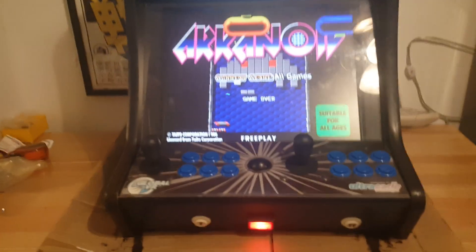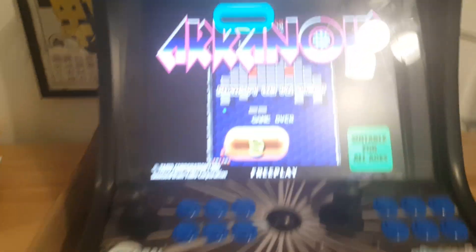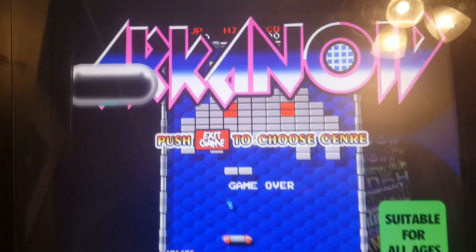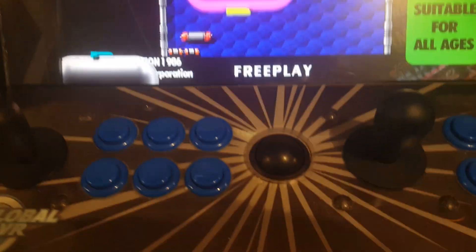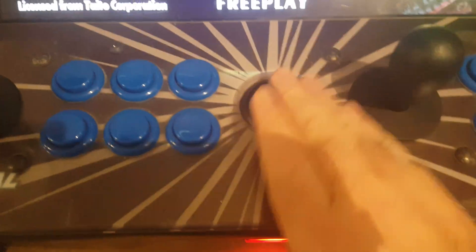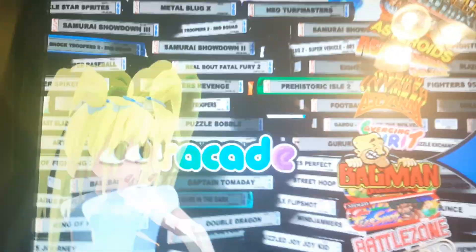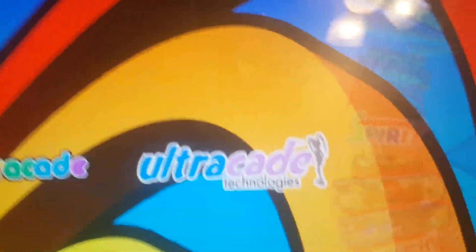This video is on the Ultracade bar top. It has a trackball in it, which is great for Centipede and Golden Sea. It has over 250 games.